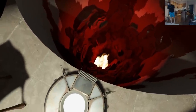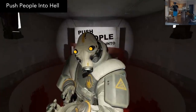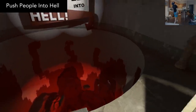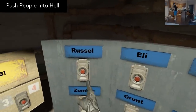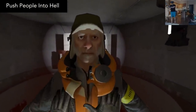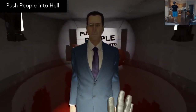Have you ever wanted to first-hand send people into eternal damnation? Well, now you can, with Push People Into Hell. An array of buttons surround you that allow you to spawn 13 different NPCs, as well as decide what kind of scream they should have while they plummet down the pit. I can honestly say I've never played anything like it before.